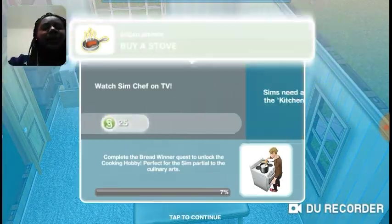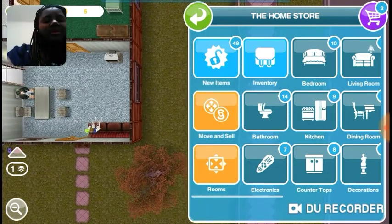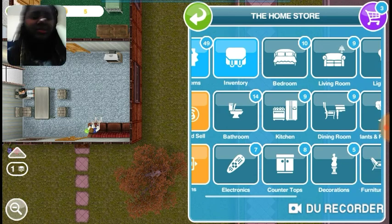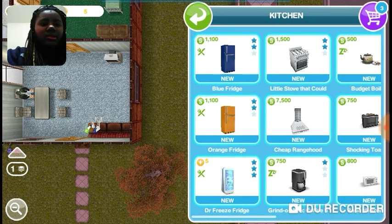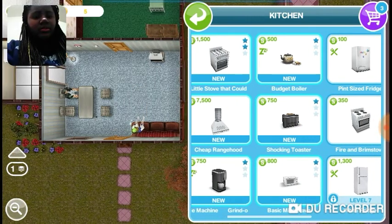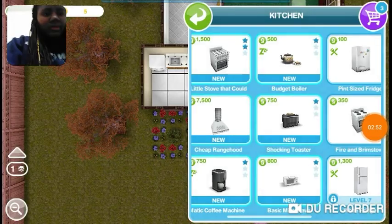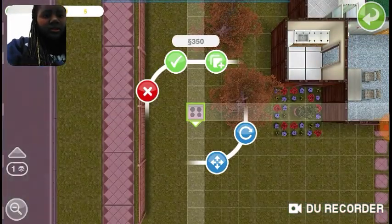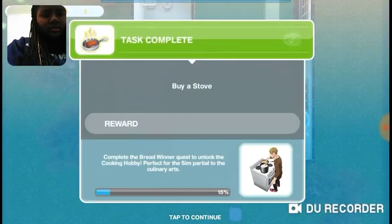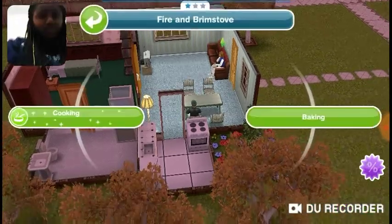Let's keep going. Now we gotta buy a stove — we just gotta customize his house up a little bit. So I just gotta go to kitchen, kitchen, kitchen. We're just gonna buy a cheap stove just for starters. Cook bacon and eggs on the stove — alright, go cook some bacon and eggs.